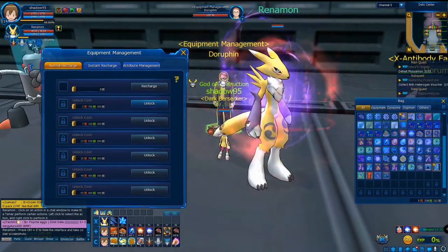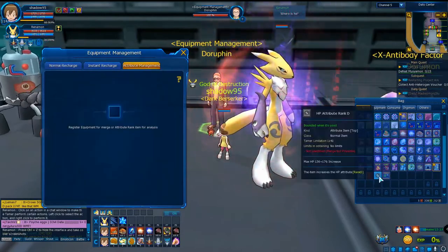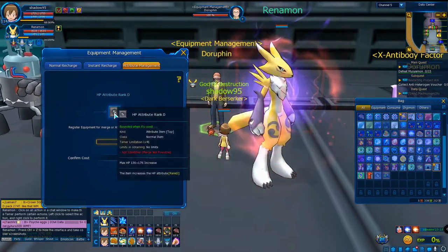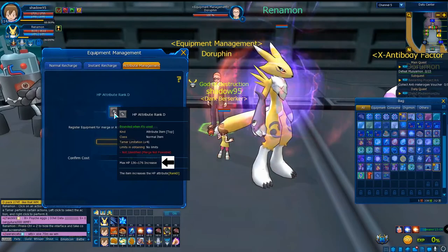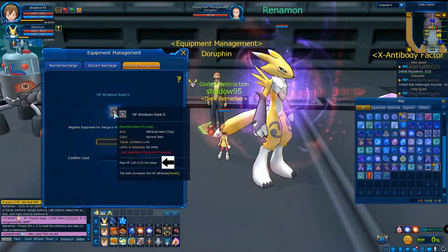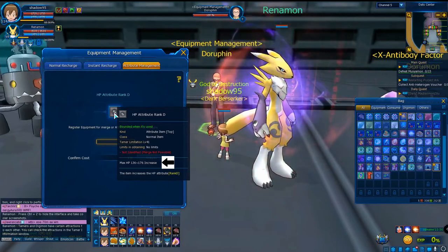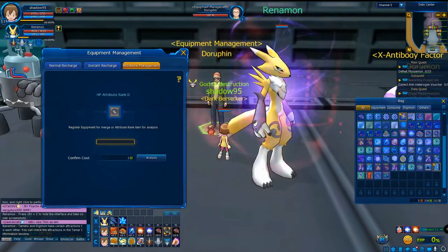Now we're going to the attribute management. Just right-click on the attribute and it will be analyzed — it costs two Megas each time you scan. You'll see a range, for example from 136 to 176. It depends on luck: if you're lucky you'll get the highest value of 176, if not you might get 136, and with normal luck maybe around 150-160.